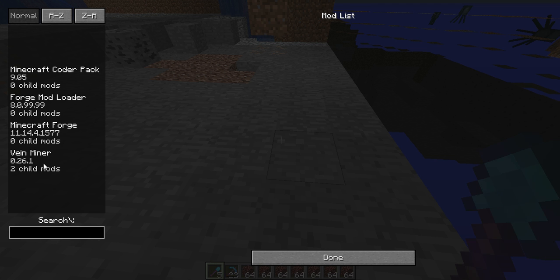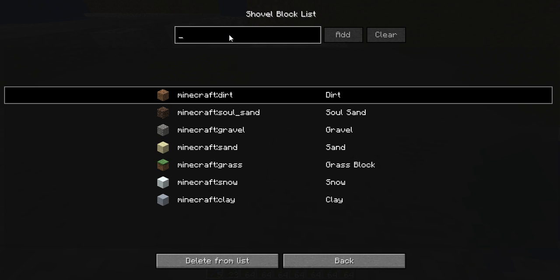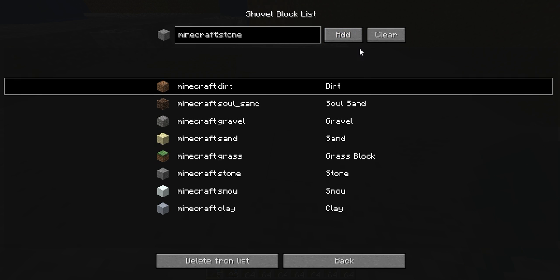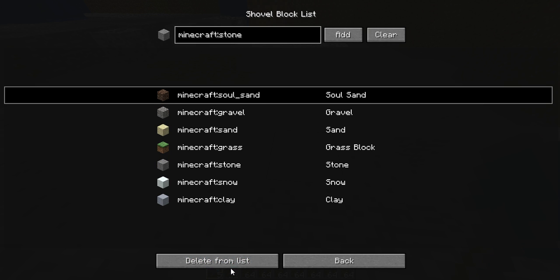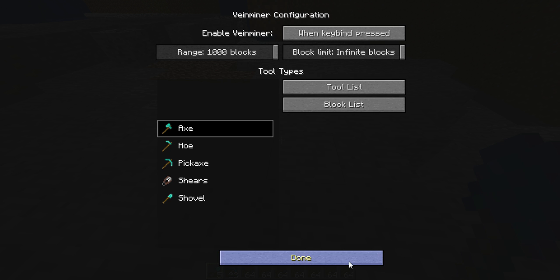In the same way, you can go to Mod Options and add stone to the shovel. What does that mean? It means you're going to be able to break stone with the shovel — it'll take a long time. Type 'minecraft:stone' — you do have to spell it properly because if you don't it won't find the ID, and there's no autofill or suggestions. I accidentally deleted dirt too, so let me add that back. Done, Done, Save and Quit.